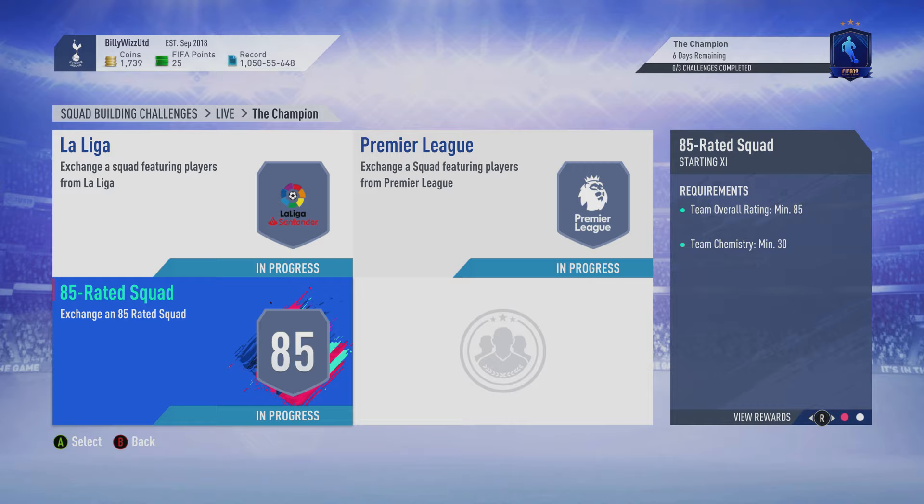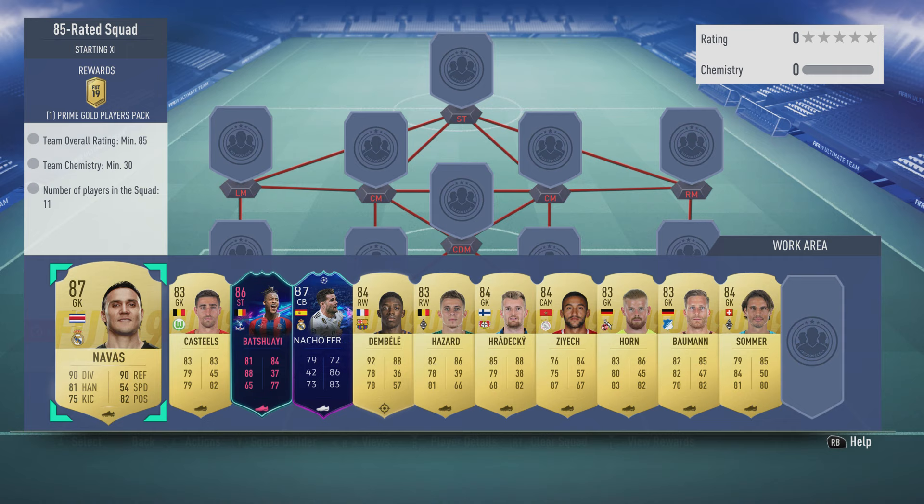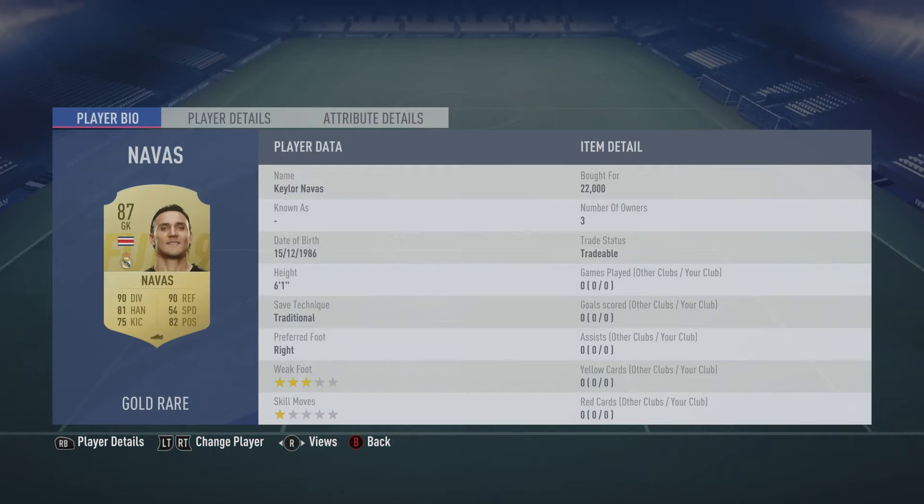Billy with Gamer back online and we're doing the final part of the champion the Gareth Bale squad building challenge. The 85-rated squad requires no loyalty, no position changes, and this one cost like the other two about 100 to 105k. You get a prime gold players pack back through it, which is pretty good — 45k back. Let's crack on.